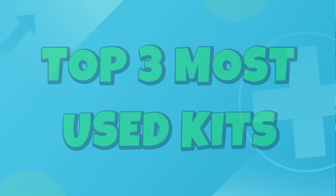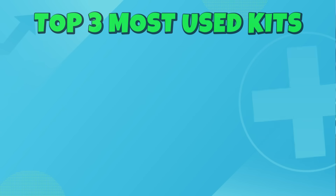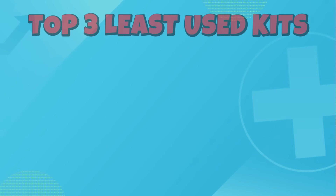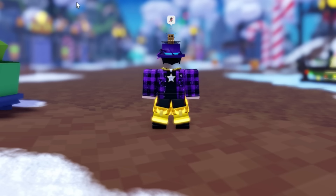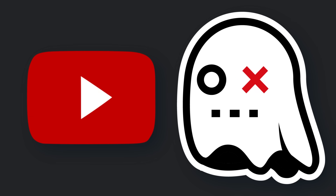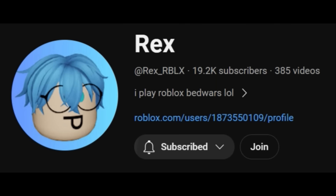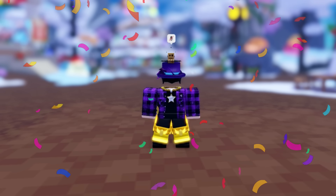You may wonder: what are the top three most used kits and the top three least used kits? For the top three most used, it is Evelyn, Yuzi, and Yumiko. For the top three least used, it's Trapper, Raven, and Jack. In the Bedwars content creator program, there are two new creators — with help from me, I got them in the program. The first one is Rex and the second is SirSkittles. The requirement is 50k subscribers, but since a lot of content creators are leaving the game, they are making some exceptions. Huge welcome to the content creator program.